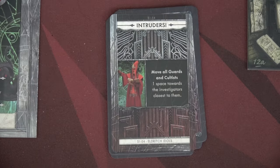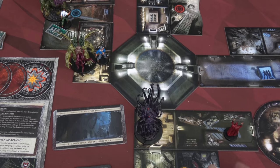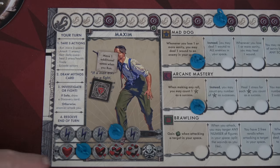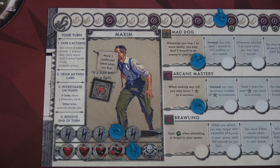Drawing the mythos card: move all guards and cultists one space towards the investigator closest to them — that just means this cultist moves here. Now Cthulhu attacks Maxim for three green and two black dice. Cthulhu gets one, two, three hits — we take three damage. We're one away from death, but we ain't dead yet.